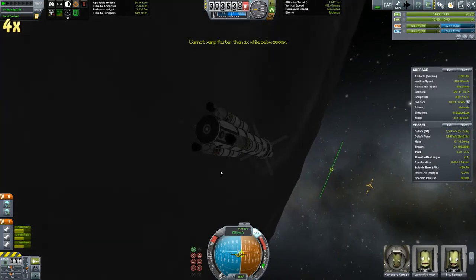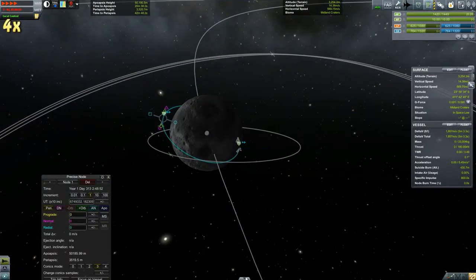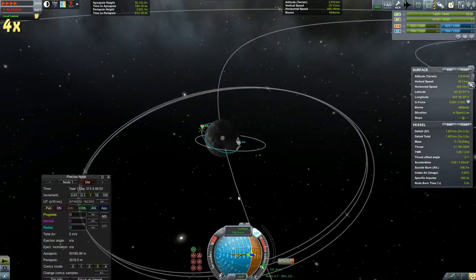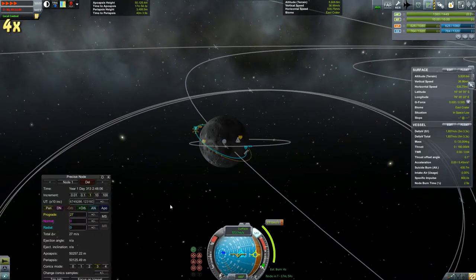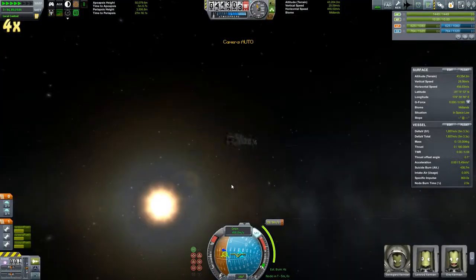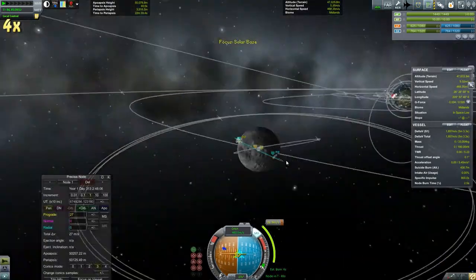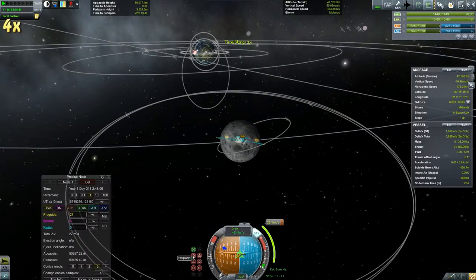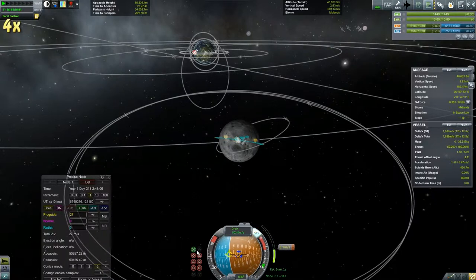Looking at how much Delta V we have — which is quite a lot — and our life support, we still have a fair amount. So what we're going to do is get this into an equatorial orbit of the Moon, approximately. A little bit difficult to do without me knowing exactly what I'm doing, but we're going to try that. Then I've decided we're going to send it to Minmus to land, since we have that much fuel, just to make sure the untrained pilots here can get a little bit more experience before we send it off into solar orbit.